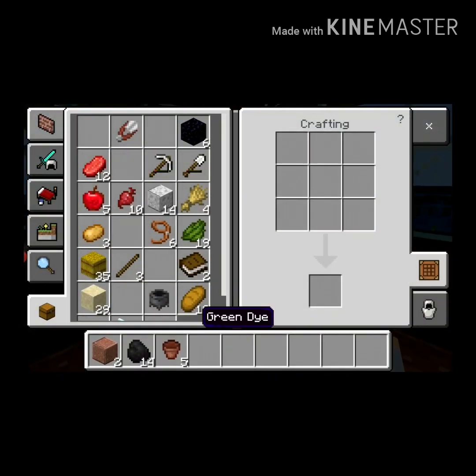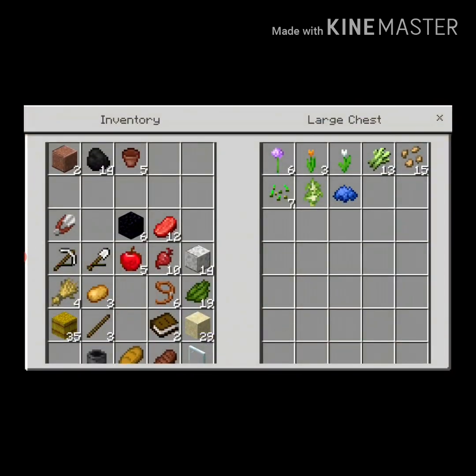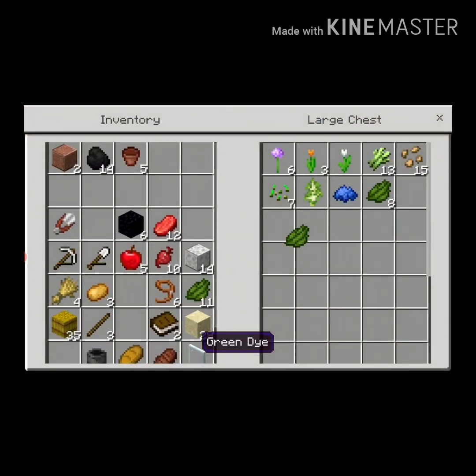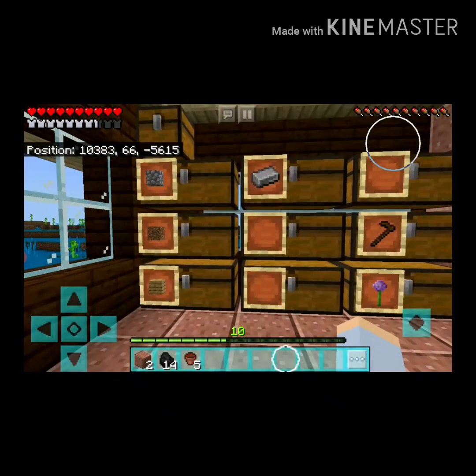I had my green dye and I was going to put it into the chest, and I accidentally held it and I was like, wait, they're separate! I was like, what?! I wish I knew that earlier.